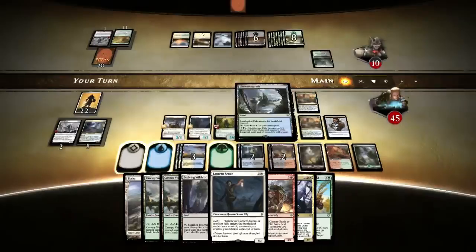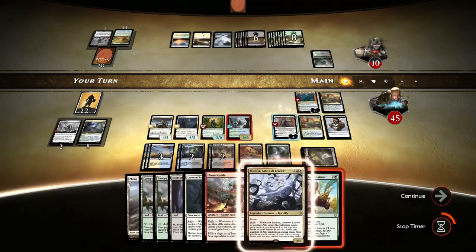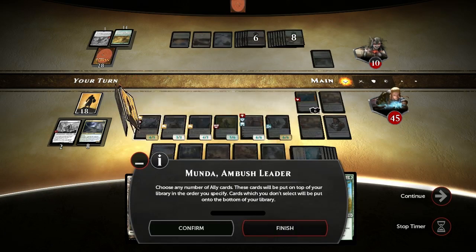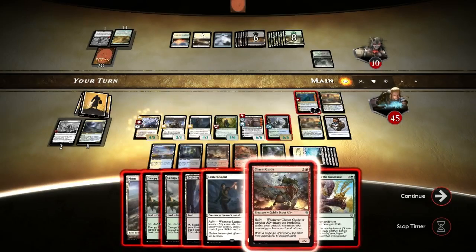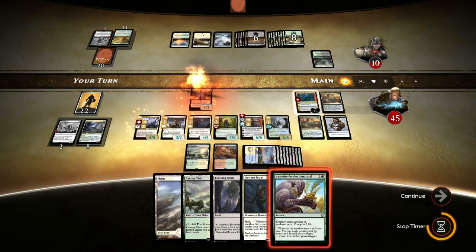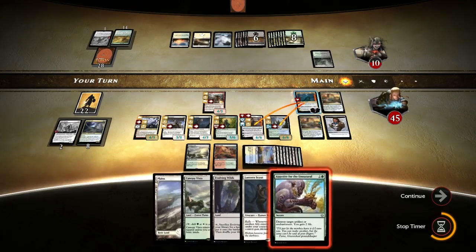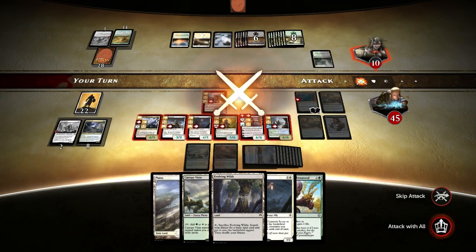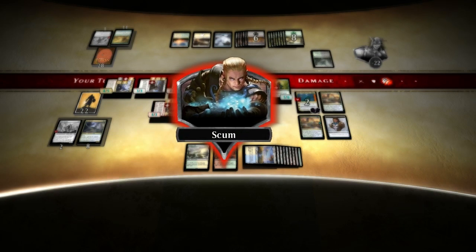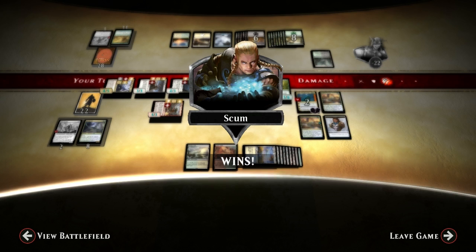Oh nice - Lumbering Falls. Almost three mana up. Gideon, Manda - both of them, fine. And Chasm Guide - pretty cool. Plus this and go for attack. Well, this is pretty big damage. Okay guys, so here are the games and I hope you enjoyed it. See you next time!